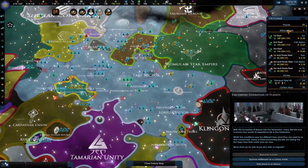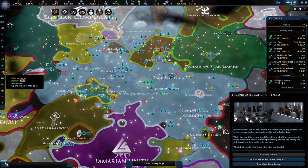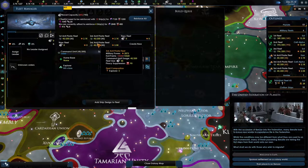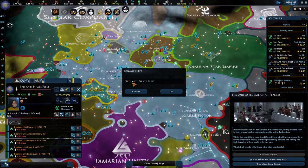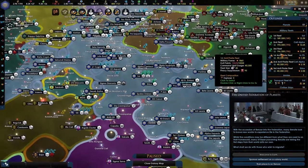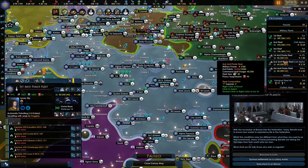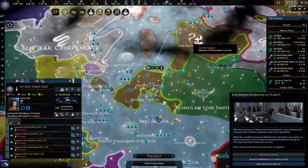These guys are still doing anti-piracy missions and we've got 3k fleet power again. I think it's time to actually build a fourth and fifth fleet. Supplies have been dropping down, which isn't too bad. We'll make those fleets soon, since these guys are pretty busy doing missions. If a war comes, we'll queue all of these guys together and have them fight at the front lines.